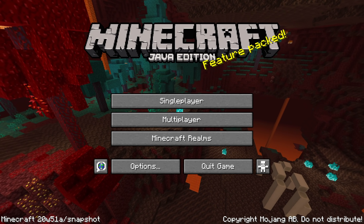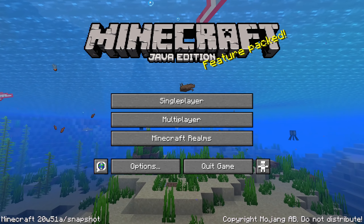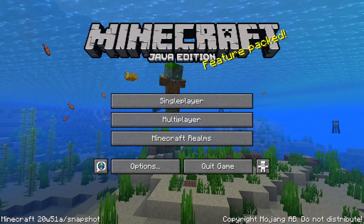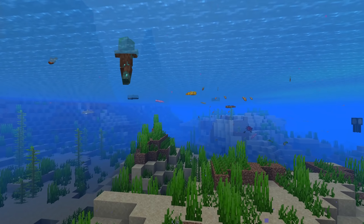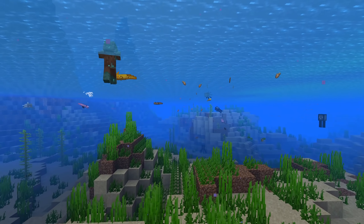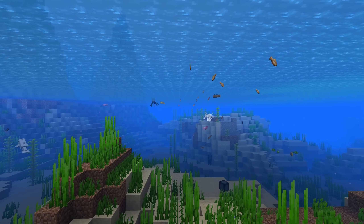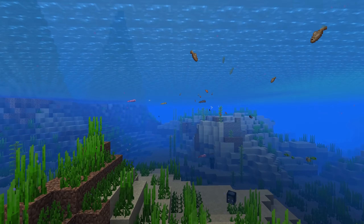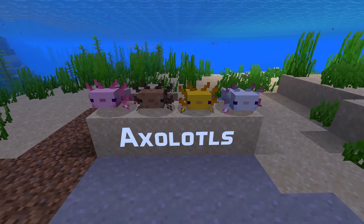Ladies and gentlemen, the last snapshot for this year has been released. Here is 20W51A for Minecraft Java Edition 1.17, the Caves and Cliffs update. This one brings you the Axolotl — new changes to skulk sensors and frequencies, as well as a new multiplayer sleeping game rule. My name is slicedlime, I'm here to guide you through all the changes in this version, starting of course with that cute new predator, the Axolotl.